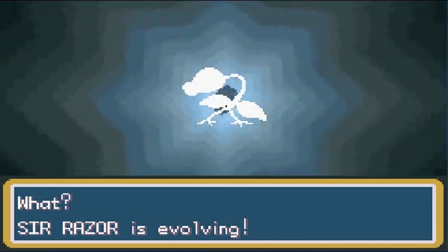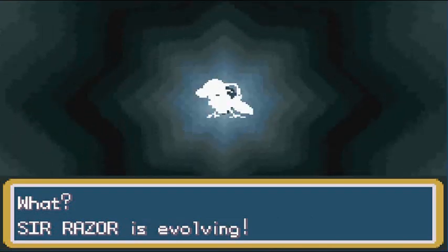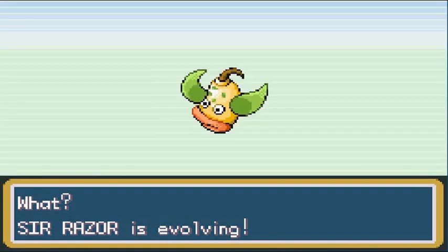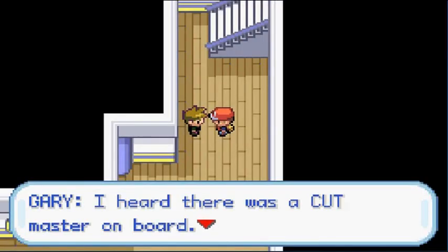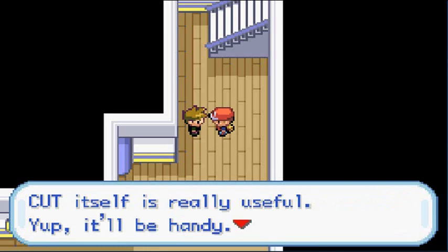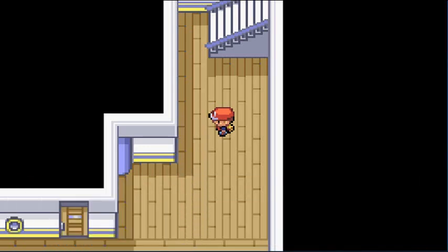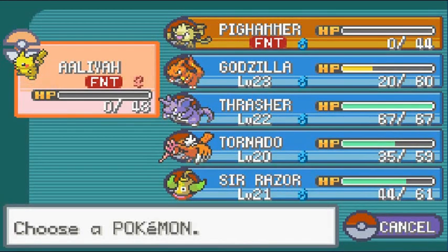Would you look at that — I evolved my second Pokémon right here! Sir Razor digivolves to Weepinbell! It's a very good Pokémon — I do have to use a Leaf Stone to evolve it further. Weepinbell is finally here! Gary says 'I heard there was a cut master on board but he was just a seasick old man. Cut is really useful — you should see him too. Smell you later!' I'm flipping you off, Gary!